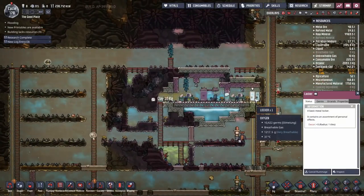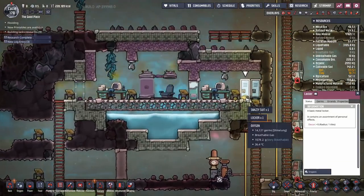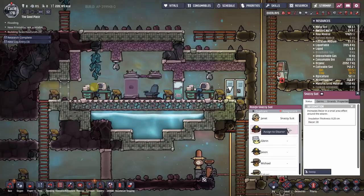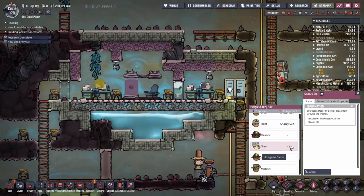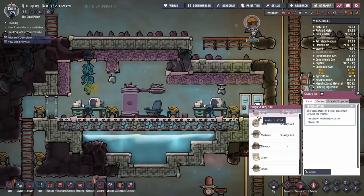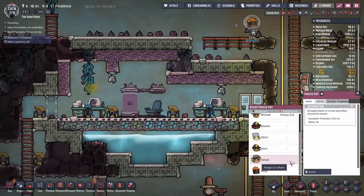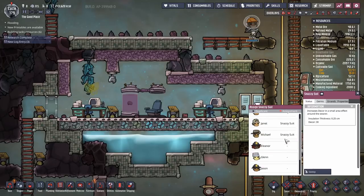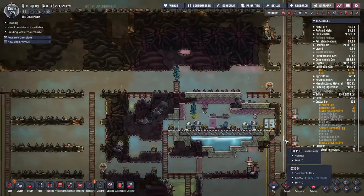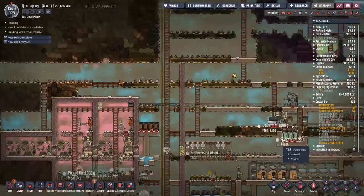Let's rummage through these lockers and see what we can find. Snazzy suit? Yes, thank you very much. Who should we put that on? Michael can grab a snazzy suit. The next locker also had a snazzy suit. Tahani should definitely have a snazzy suit by now. That's four snazzy suits, and we didn't even have to make a single one. That's some good rolling.